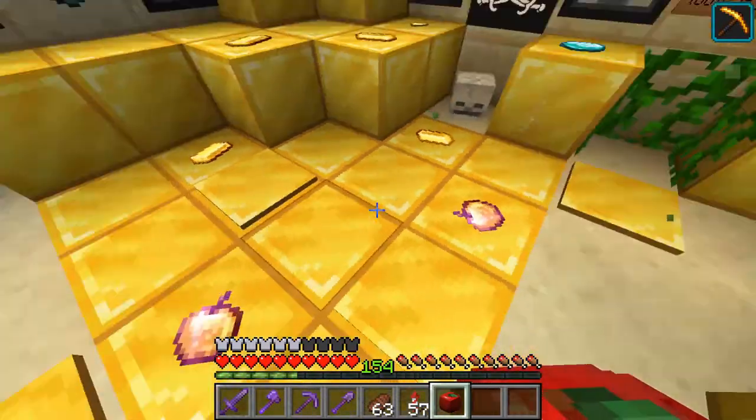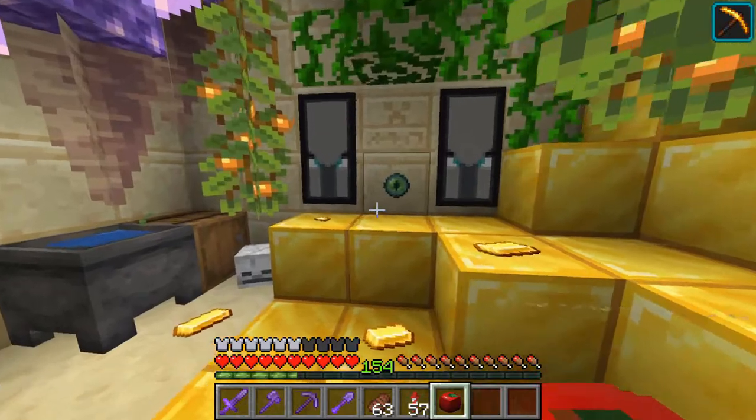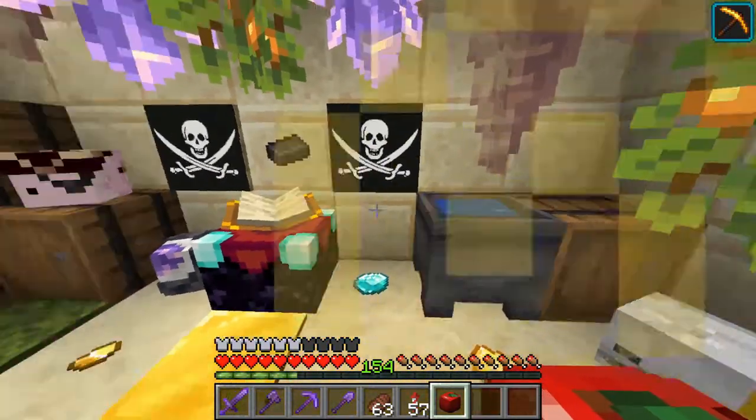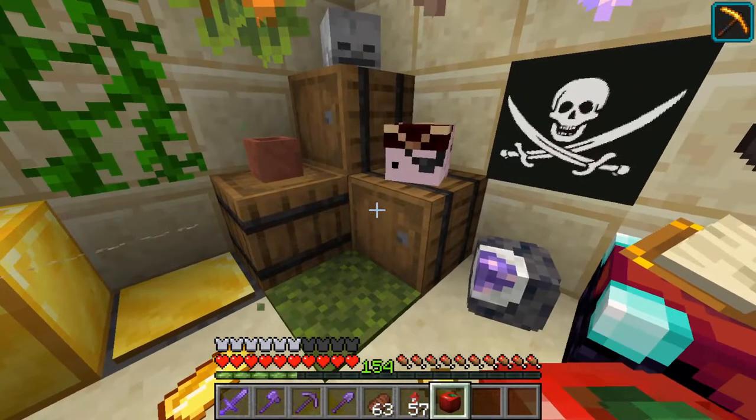All the little details: enchanting golden apples, diamonds, gold bars, nuggets, and everything all around the place. And of course there are just some barrels, because pirates always need gunpowder.